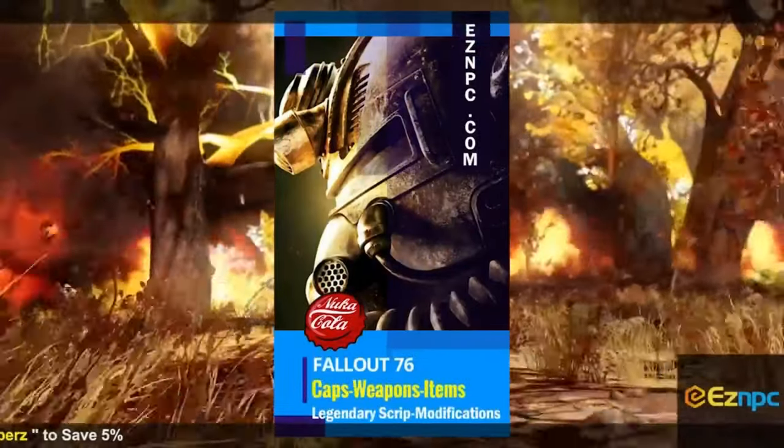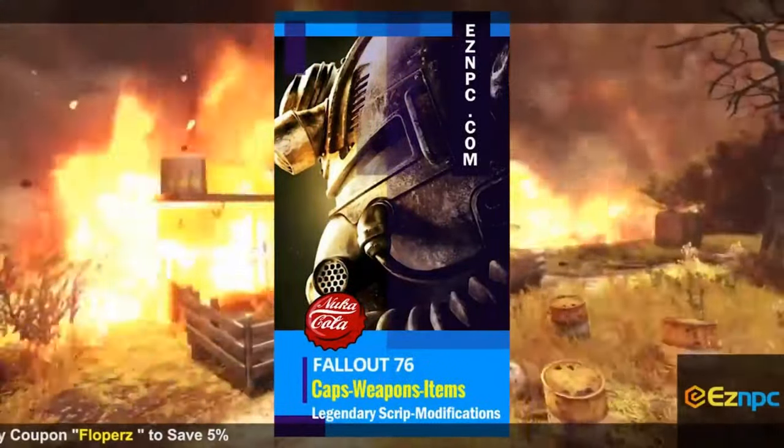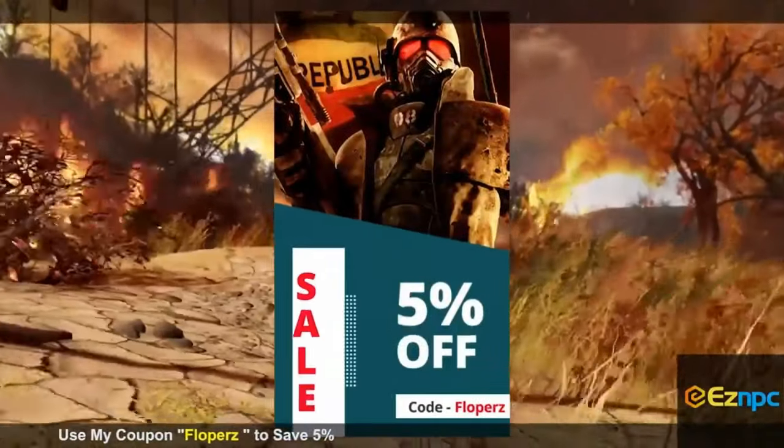If you guys are looking to buy some in-game items for Fallout 76, be sure to check out EZNPC, and also guys, use code 'floppers' for a 5% discount — links in the description.